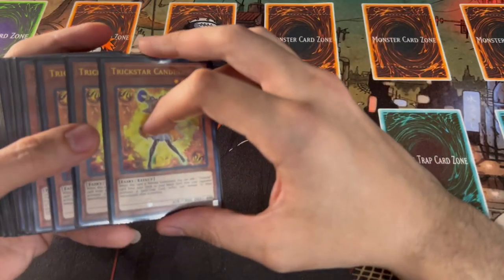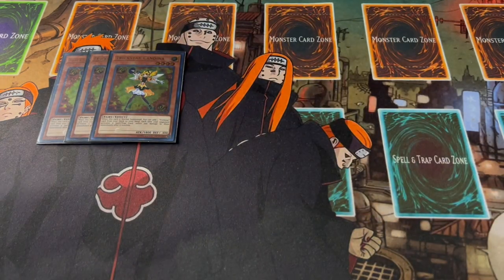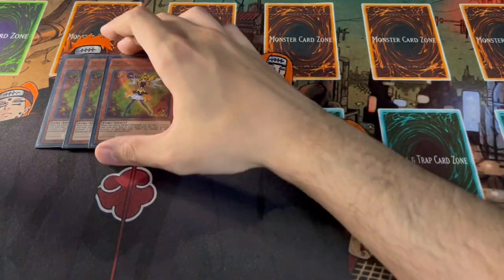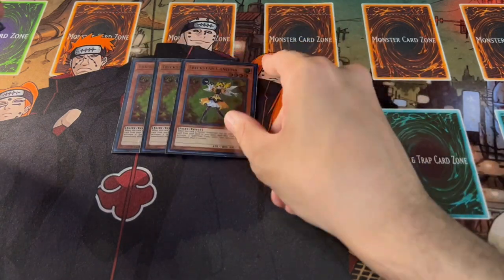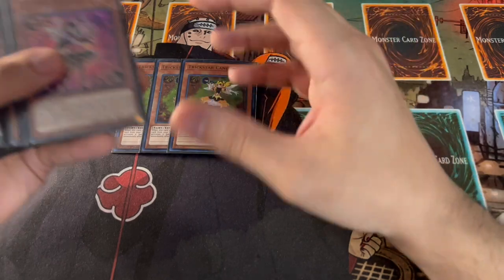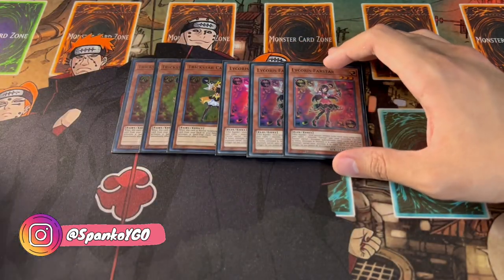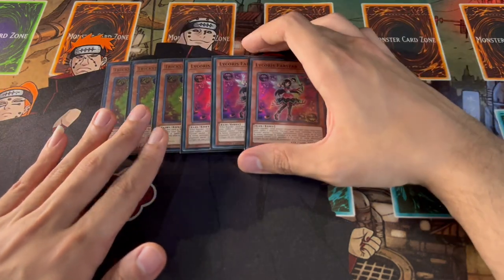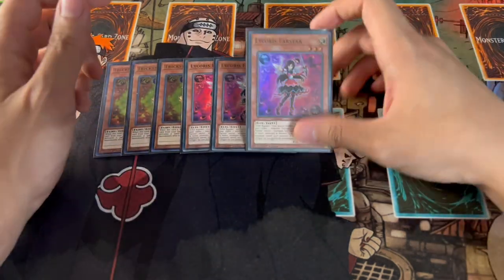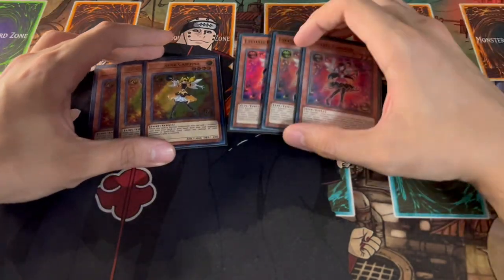To start things off, we are playing three Trickstar Candina — of course the best normal summon of your deck. You definitely want to be maxing out on Candina. She's really important because essentially she's going to be able to help you get your Reincarnation lock going and help you get into your Light Stage.